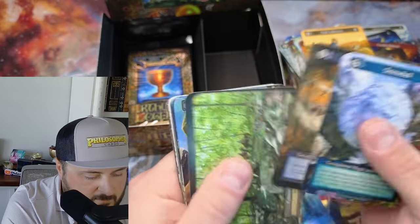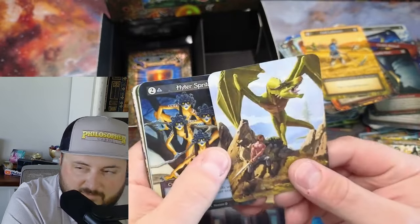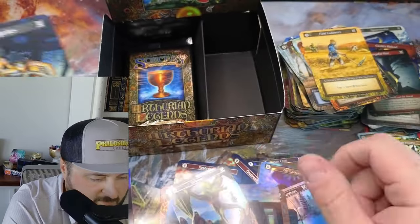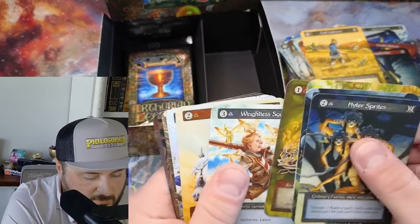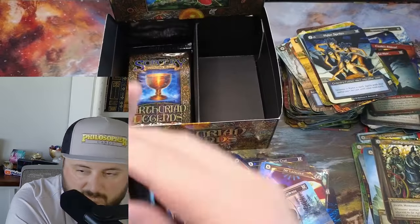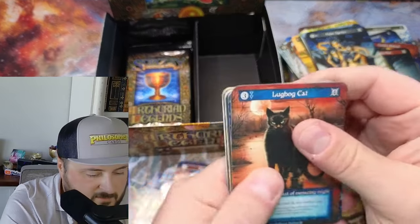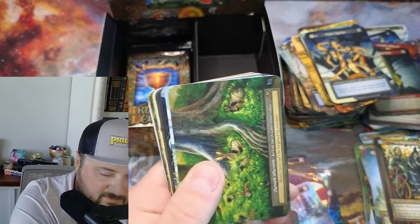We got a foil - we got the Air and another Wyvern! Two Wyverns in two boxes - what in the world is going on? We are definitely in an alternate reality - two Fire Breathings, two Wyverns. What are the chances of that?